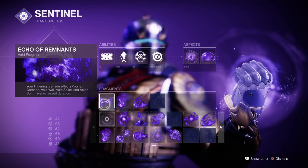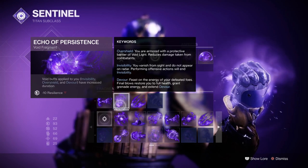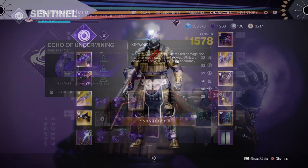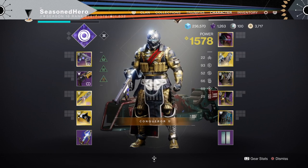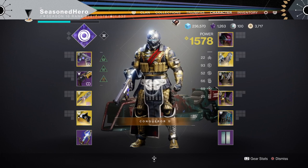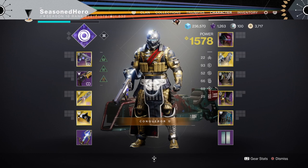For fragments we have Echo Remnants, which increases the duration of our grenades; Echo Persistent, which increases the duration of overshields; and Echo Undermining, which allows us to weaken targets with our grenades. For the stats we have 93 in Resilience, 66 in Discipline, and 69 in Intellect. The main one to focus on is Resilience, as we want to maximize that overshield for safety when using our sword. The rest help us use grenades more to debuff and gather super energy faster.